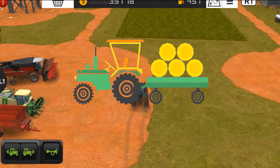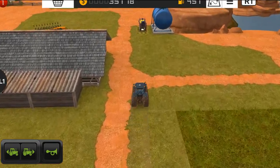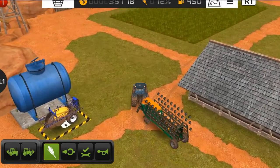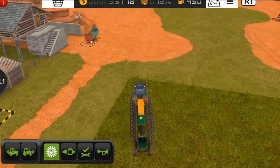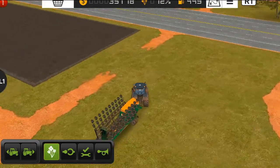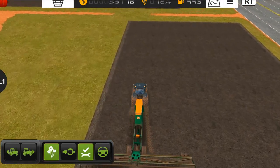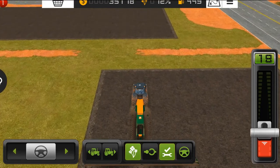Hello everyone and welcome back to another episode of Farming Simulator 18 gameplay. Today we are going to make some deals. Before we start making deals, I want to plant some canola in some of my fields. I just harvested corn on the field, and now I've decided to plant some canola here because you always need money in Farming Simulator 18.